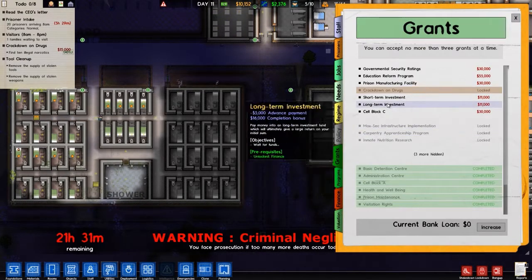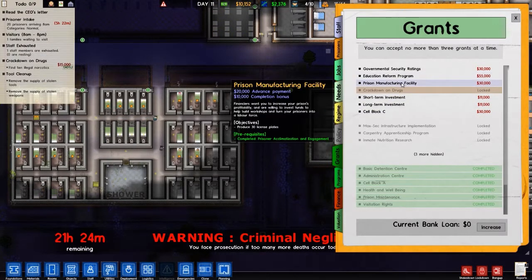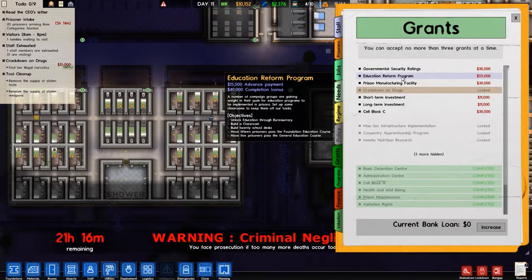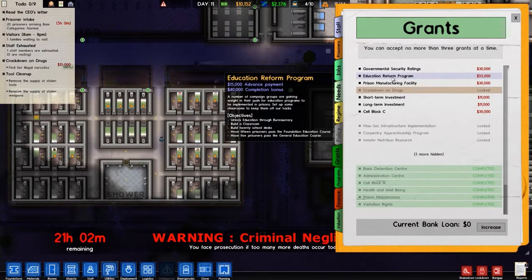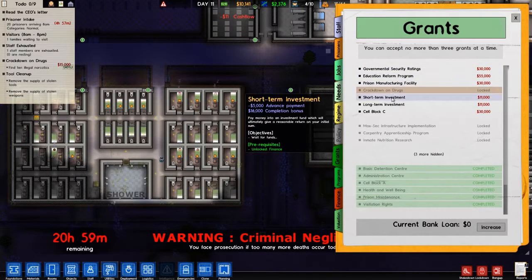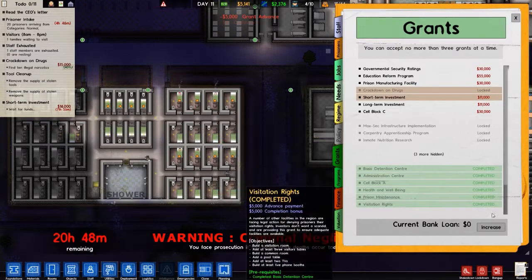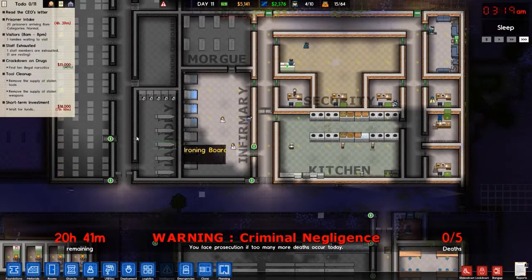Cell block C — which is a hundred prisoners. The manufacturing thing would not be terrible. Education reform takes way too much. Government security rating might be good — that's a fair amount of money. We could do the short term investment — that sounds like a good idea, we'll do that. We could get some bank loans if we need them — we might. 71 hours until that kicks in.